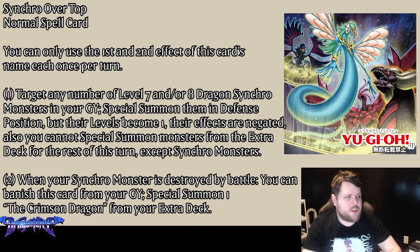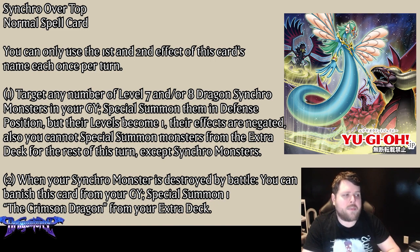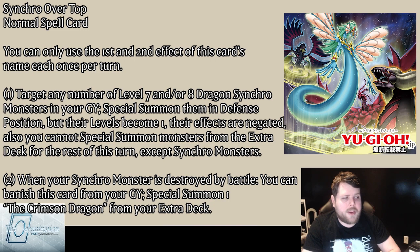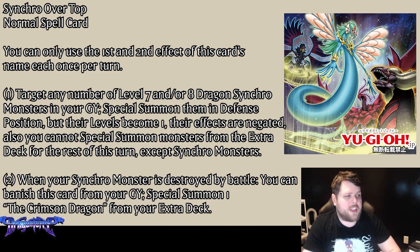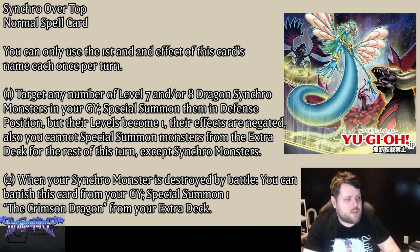Synchro Overtop is a Normal Spell. You can only use each of this card's name's first and second effects once per turn. Effect one: target any number of Level 7 or 8 dragon Synchro monsters in your graveyard — for the rest of this turn you cannot special summon from the Extra Deck except by Synchro Summon — and special summon them in defense mode, but their levels become one and their effects are negated. So it's basically Soul Charge for Level 7 or 8 dragon Synchros, but they all become effectless Level 1s and you get Synchro locked. That's how you make Quasar anime style. Effect two: when a Synchro monster you control is destroyed in battle, you can banish this card from your graveyard to special summon a Crimson Dragon from your Extra Deck, making it searchable.